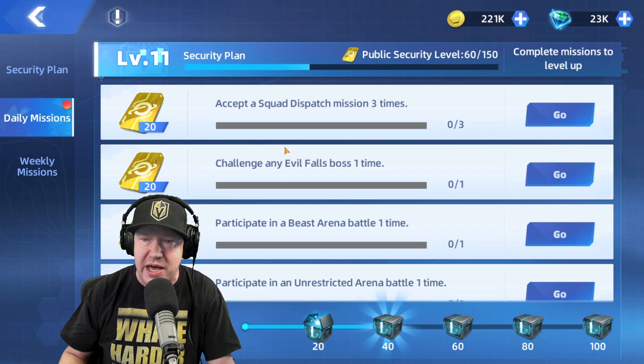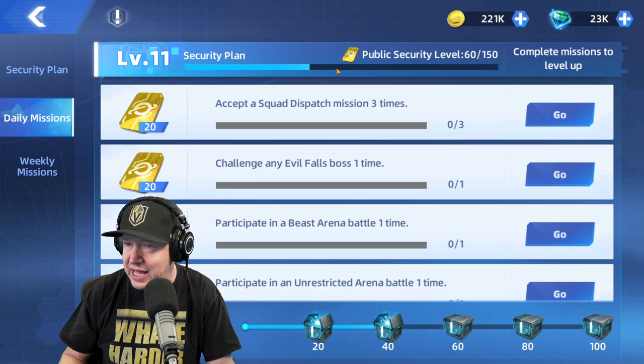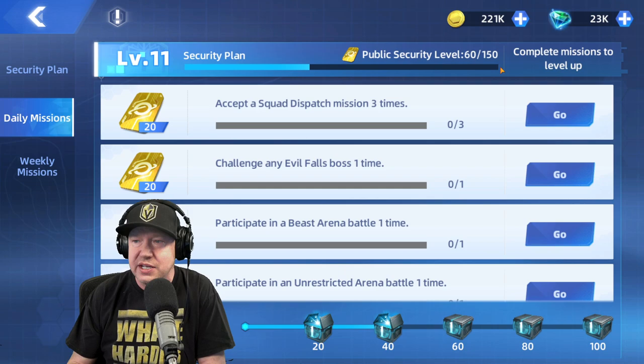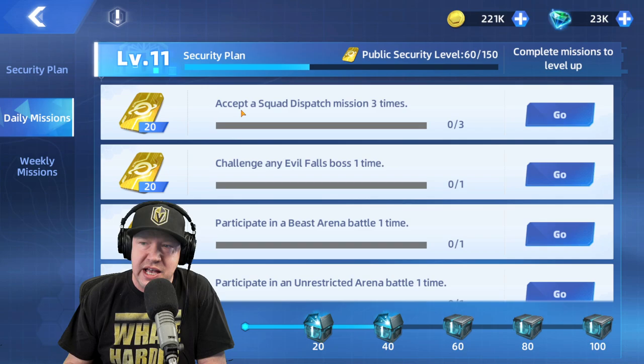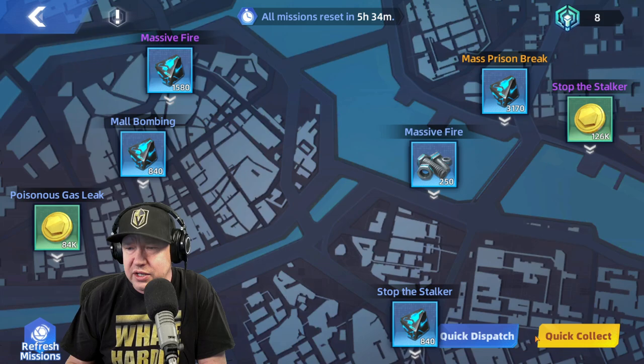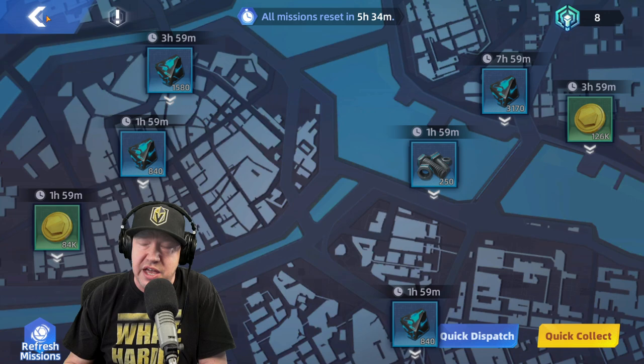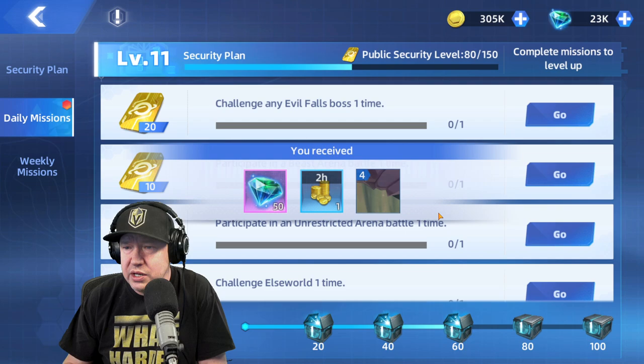The security plan area contains a battle pass system costing fourteen dollars, which I'm doing and feel offers reasonable value. I'm at level 11 with 1,110 points and need to reach 150 to advance. For squad dispatch missions, you hit quick collect for yesterday's items, then quick dispatch, confirm, and it sends off items that return in eight hours, three hours, two hours — various upgrade materials.